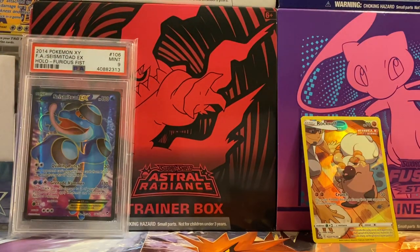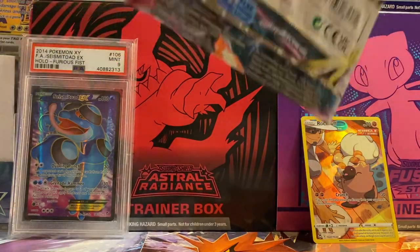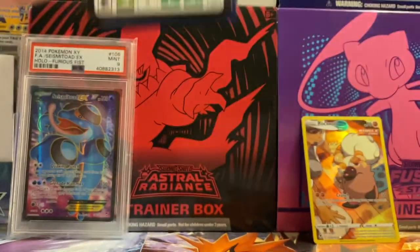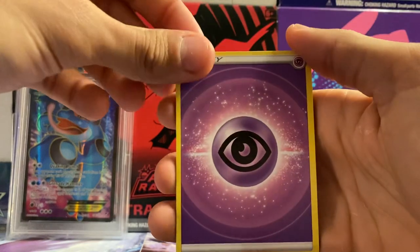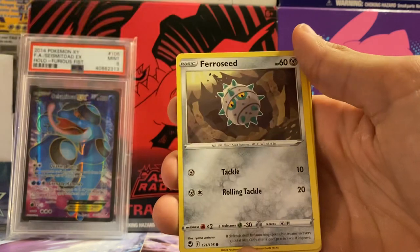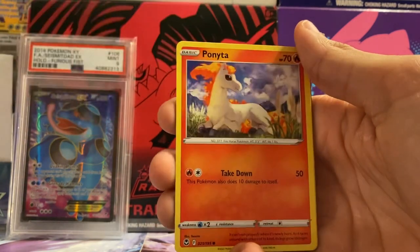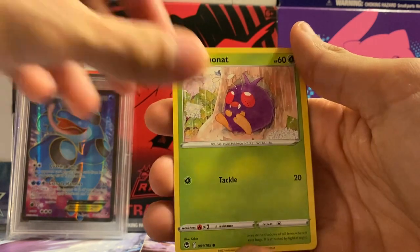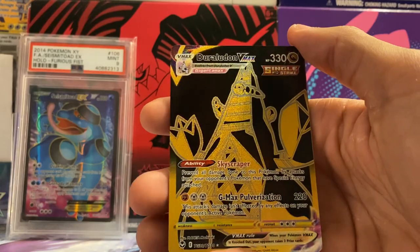Pretty good first pack. Second pack here — let's see what we can get. This pack we got psychic energy, Glalie, Candace, Croak, Rockruff, Derocoat, Seedot, Pikachu — pretty cool artwork. Ponyta, Venonat, duplicate hider — oh, Dondozo VMAX! Wow.